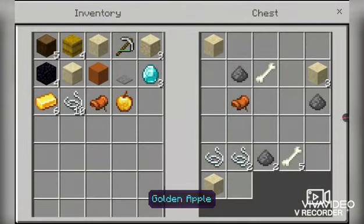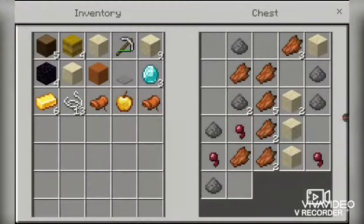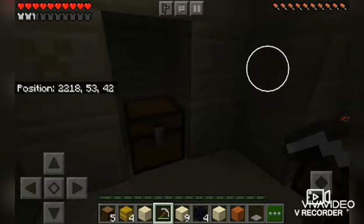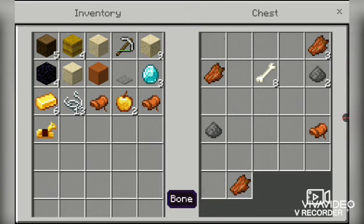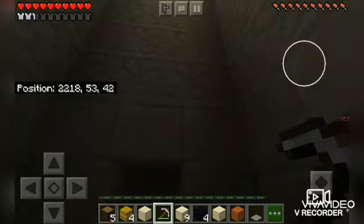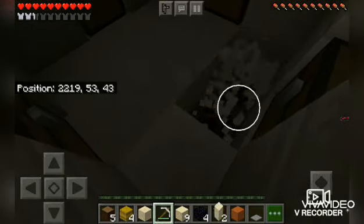A golden apple! This is just overpowered — I'm sorry, we are so lucky. Another golden apple, and bones too. Okay, so now I need to get out of here. I'm gonna take the TNT because I'm a big-brain gamer.